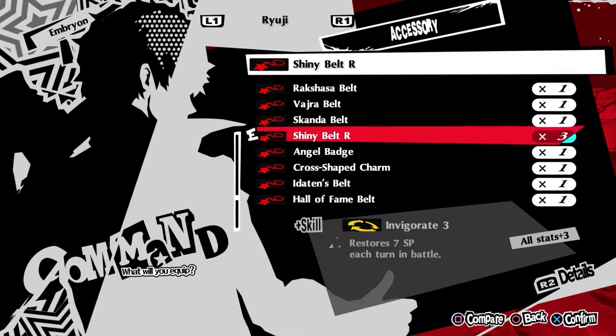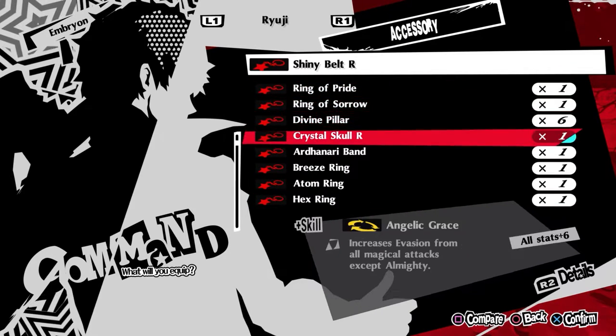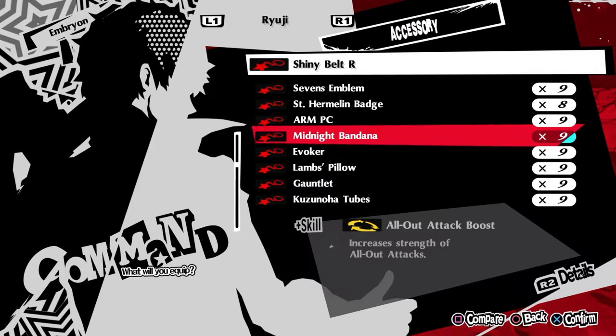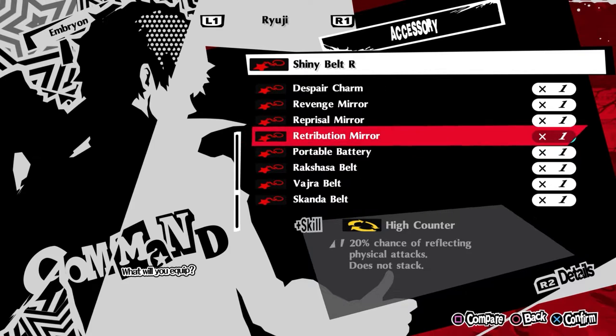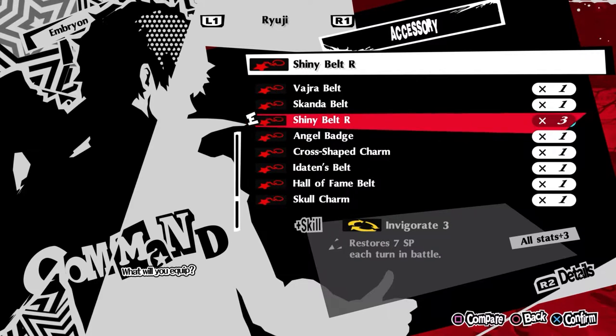You get Shine About R from itemizing the DLC Persona Izanagi no Okami. If you don't have that DLC, the other option is the SP Adhesive 3 from Takemi's Clinic — I think you have to be rank 5. That gives you the Invigorate 3 effect, which is probably the most valuable effect, but it doesn't have the plus 3 on all stats. It's ultimately inferior, but if you don't have the DLC, it's really useful anyway.